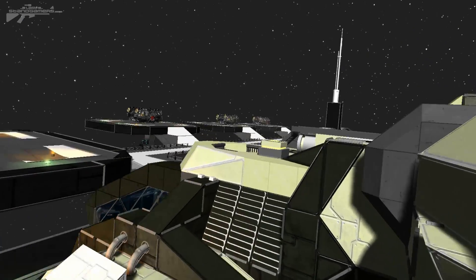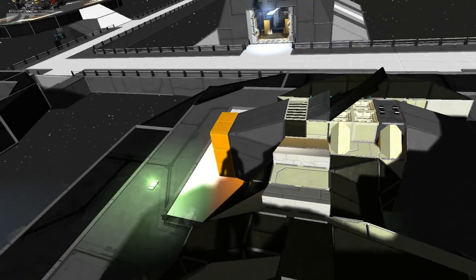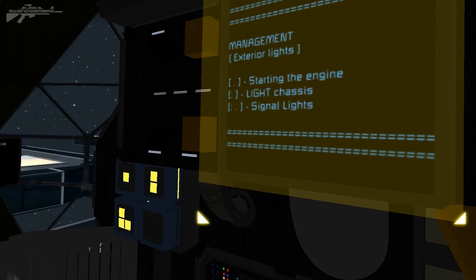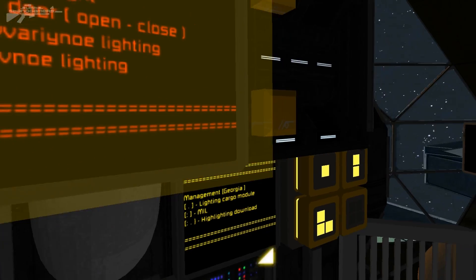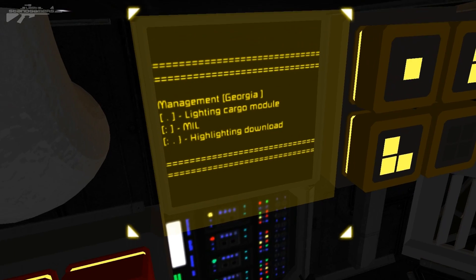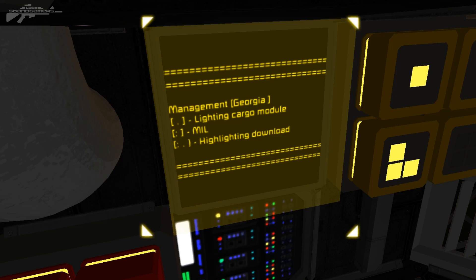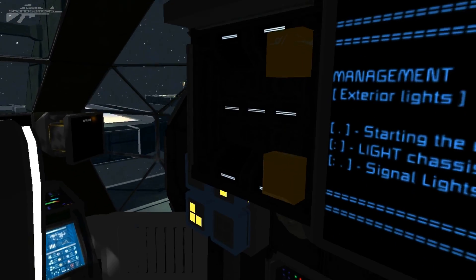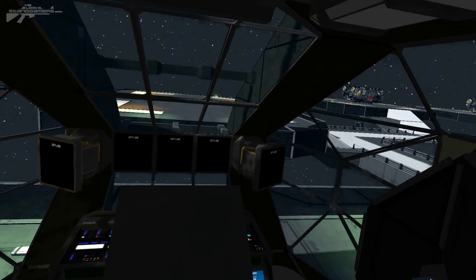I've translated this from Russian, which it was originally in. So we're going to go inside here, and I'll have a look at some of the control panels and different bits on display. You've got light management with the blue tab — it's all colour-coded, so you know exactly what you're doing. You've got the light cargo module linked here. One dot is the first button, two dots is the second. Highlighting download is the three-dot button — very simple. He's also added little button tabs on the blocks to get even more detail out of the ship.